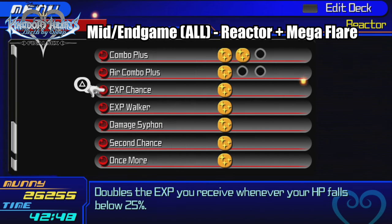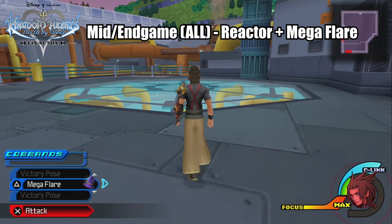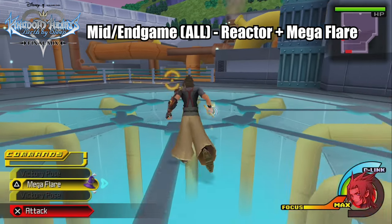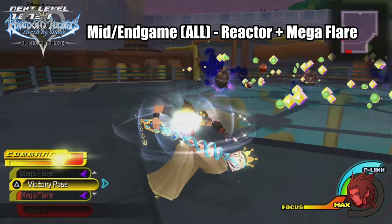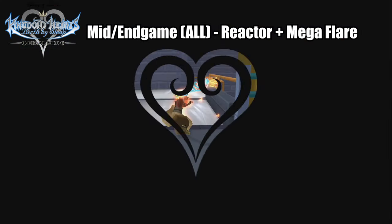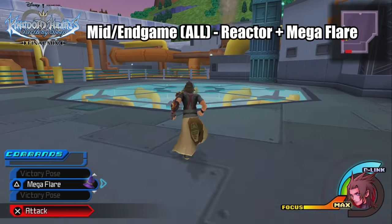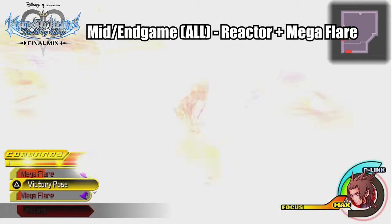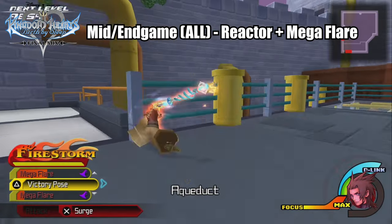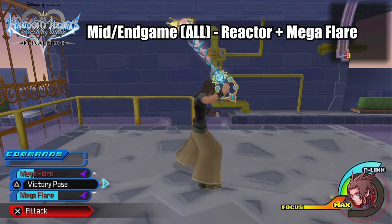You can unlock EXP Chance by fusing different commands together — I've left a link to the list in the description below. After that, meld together three or four Mega Flare commands, walk into the Reactor to trigger the enemies, make sure you're under 25% of your HP, take a few steps back, and unleash a Mega Flare. Then run back out, run back in, and repeat the process over and over until you get all the EXP you could ever hope for. If you want a slight additional boost, you could also get the Victory Pose effect from the Mirage Arena, but I don't really recommend it if you don't already have it.